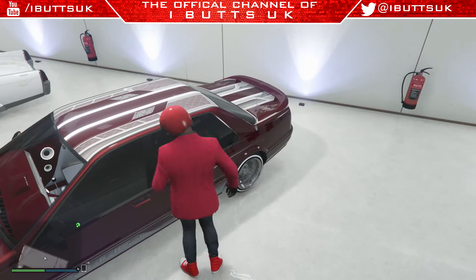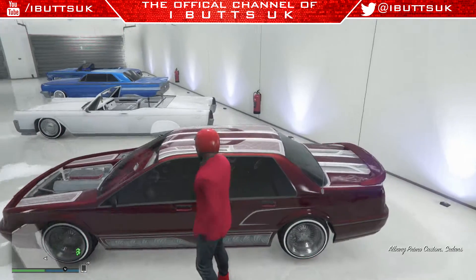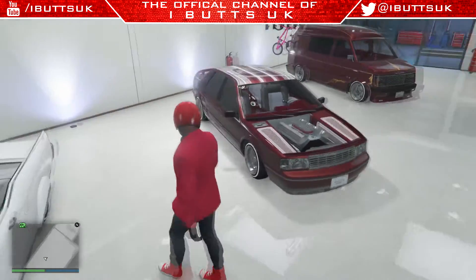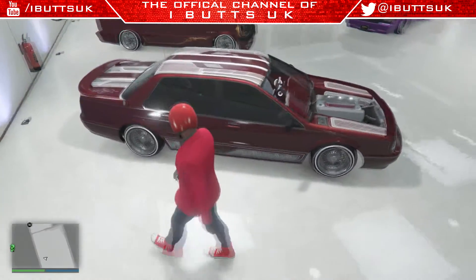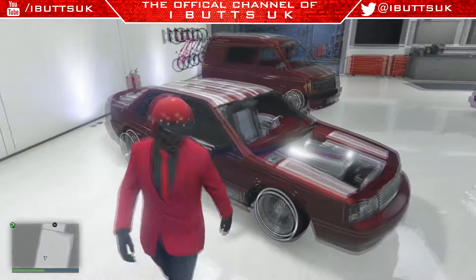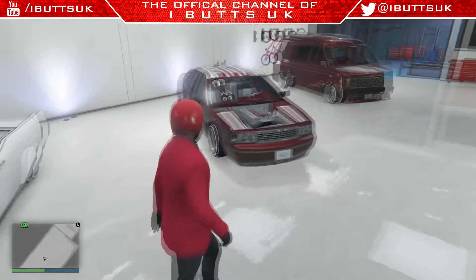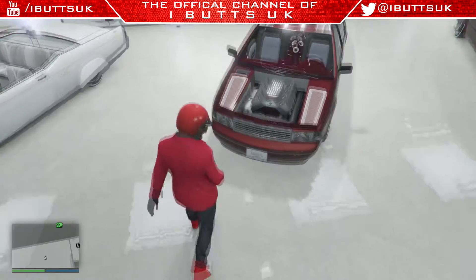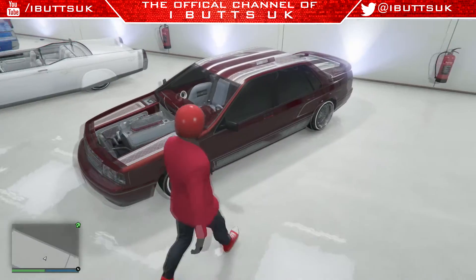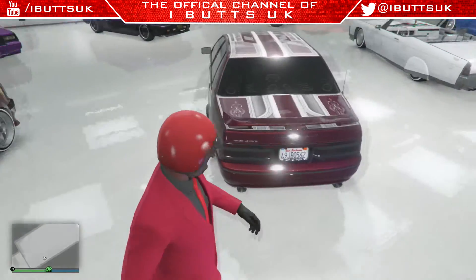I completely forgot what this is called — I think it's called the Primo. Going into it, I didn't think it looked really good, but you can do so much with it. If any of you played Black Ops 2, the bottom of this livery and the bumper kind of reminded me of a Pack-a-Punch DLC camo. I put on the cabernet red, made the engine look really cool, then took off the bonnet — and I think this works really well. I actually really like this car now.